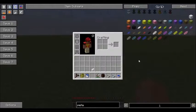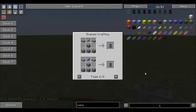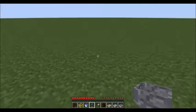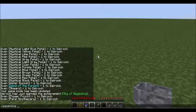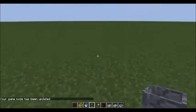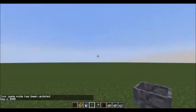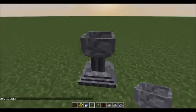The petal apothecary — simple recipe, just a few cobblestone, a couple of slabs, with any one of the mystical petals, gives you the petal apothecary. This is your first crafting mechanic in Botania. What you'll do with that: fill it with water.